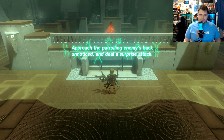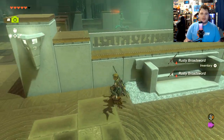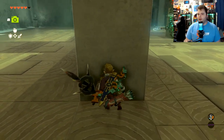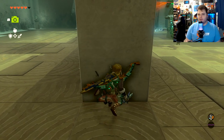'Approach the patrolling enemy's back without being noticed and deal a surprise attack.' Okay, so now he's patrolling. That should be fine. Let's go ahead and go into sneak. Looks like he is going to go where? You can snap a picture of him too.